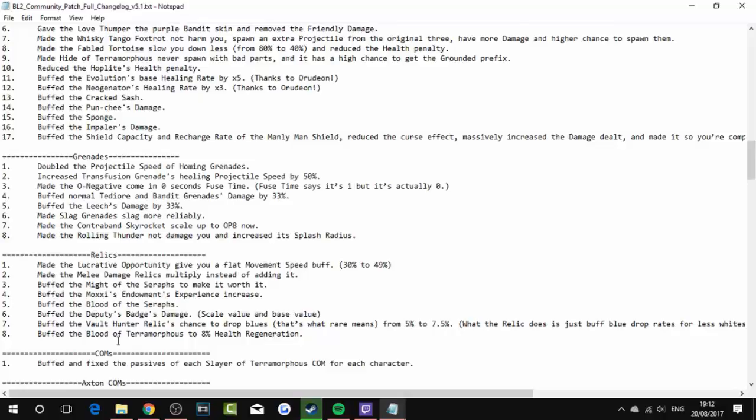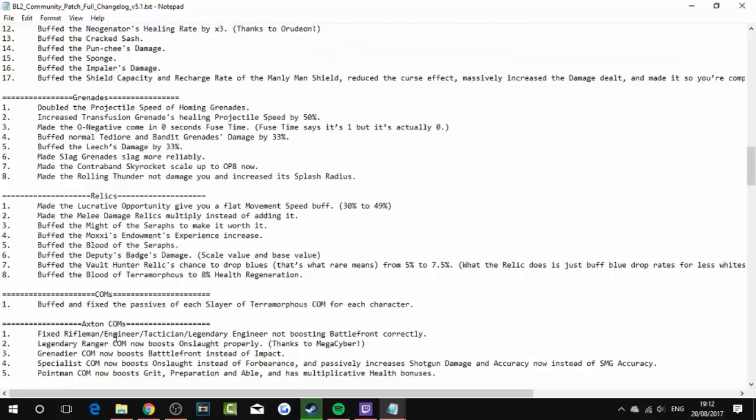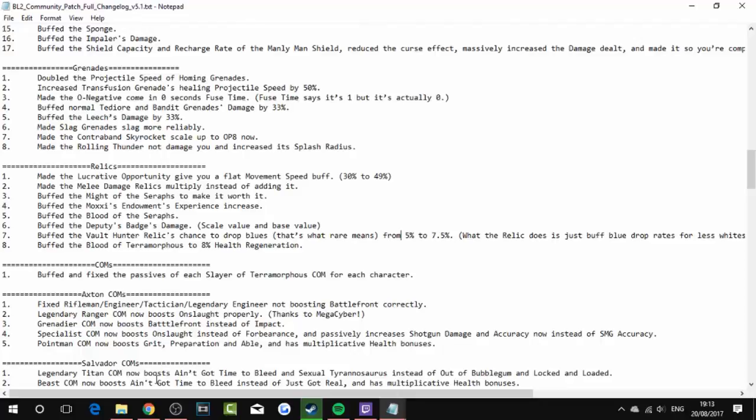Now on to class mods — starting with Axton. Fixed Rifleman, Engineer, Tactician, and Legendary Engineer not boosting Battlefront correctly. Legendary Soldier com now boosts Onslaught properly. Grenadier com now boosts Battlefront instead of Impact. Specialist com now boosts Onslaught instead of Expertise. Massively increases shotgun damage and accuracy now instead of SMGs. Pointman com now boosts Grit, Preparation, and Able and has multiplicative health bonuses.